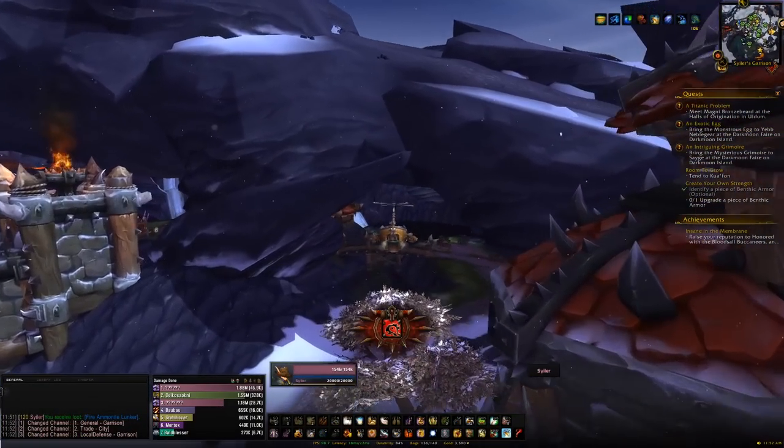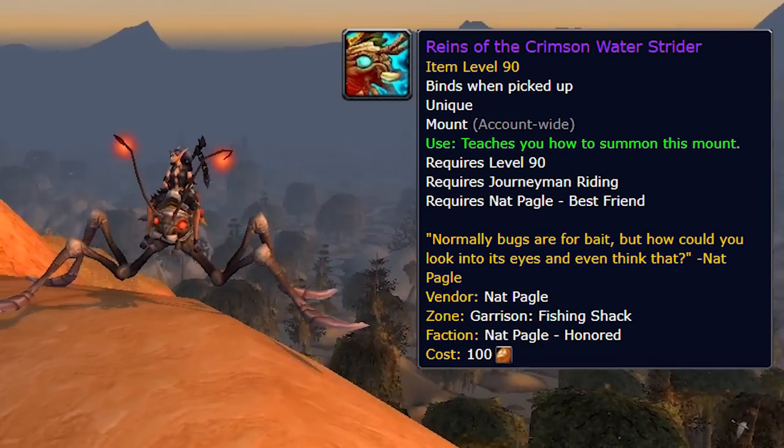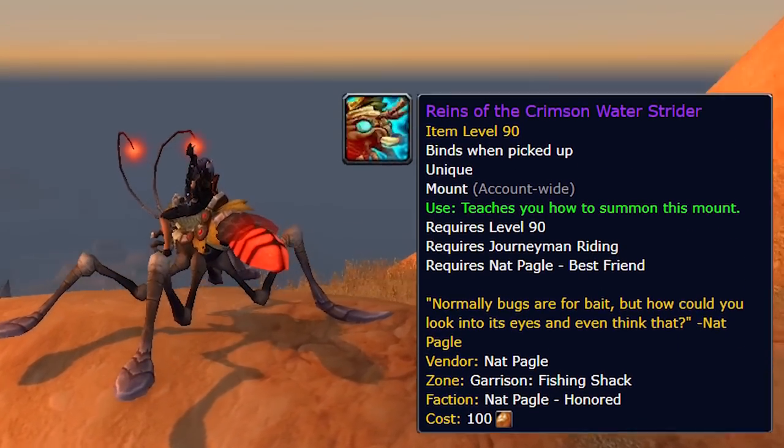The next garrison thing is the fishing shack. From this you're going to get the Crimson Water Strider as the main objective, but there are other things we can get with it as well which we'll talk about a bit later on.